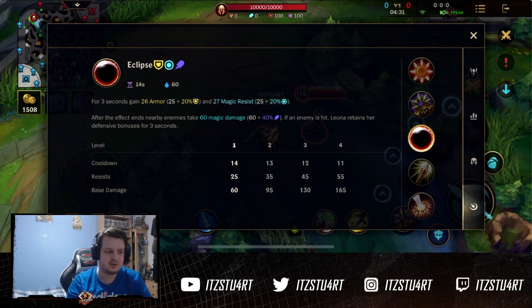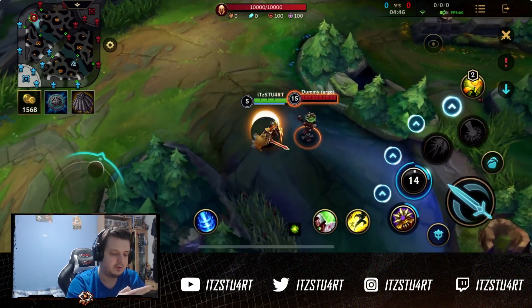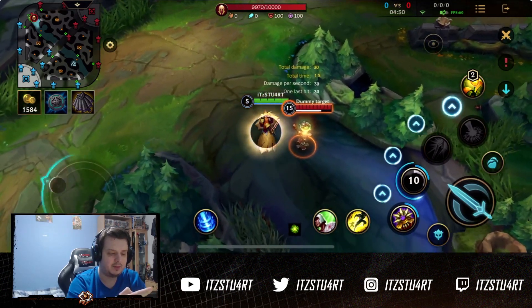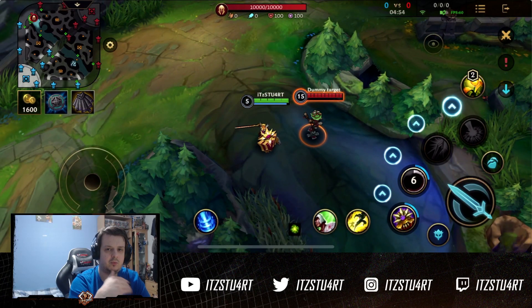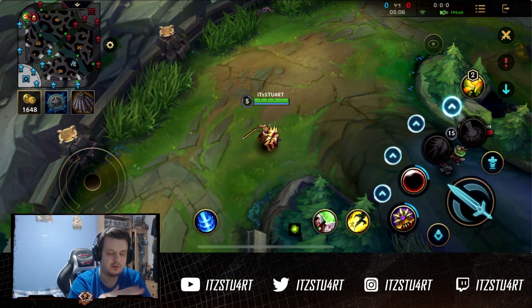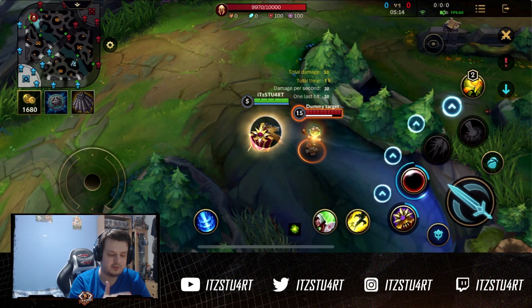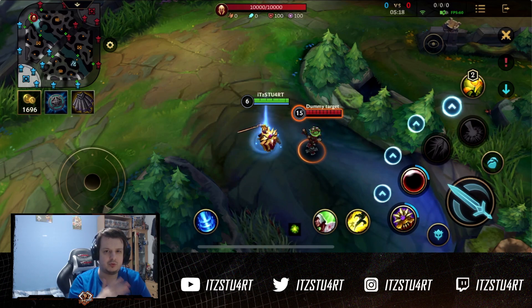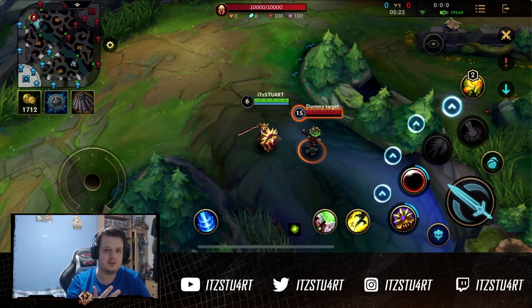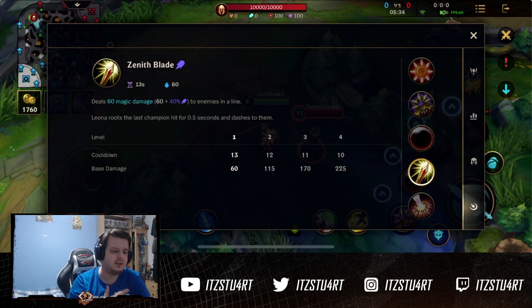Leona's W is Eclipse, which is what makes her big and tanky. It gives armor and magic resist for three seconds, and after the effect ends nearby enemies take damage. If an enemy is hit, Leona retains her defensive bonuses for three extra seconds. It's really important to use this ability when you have champions around you. If you use it and hit no one, the defenses end straight away — but if it hits an enemy, you can see the defenses stay on for the extra duration.